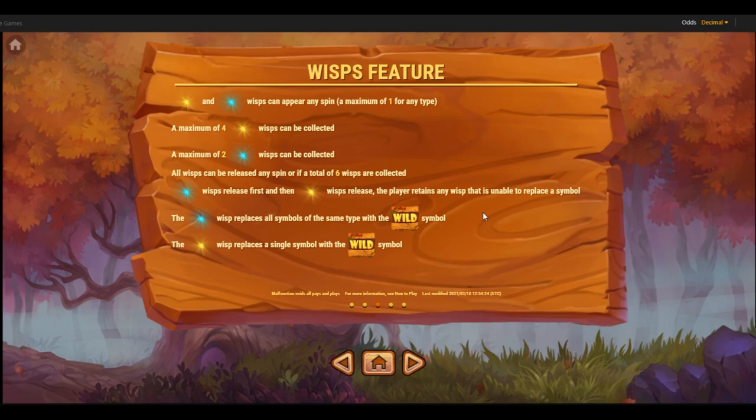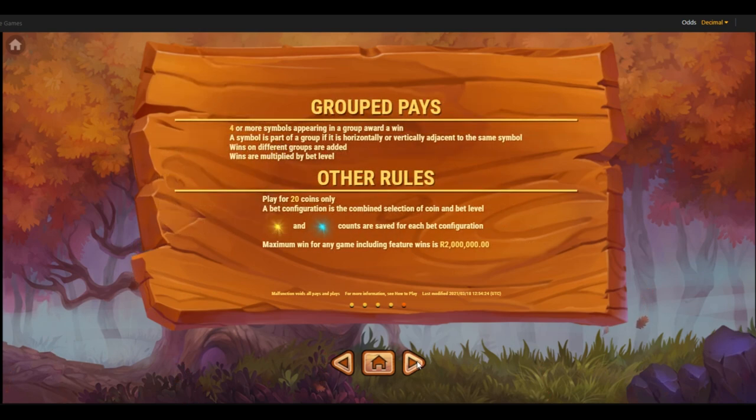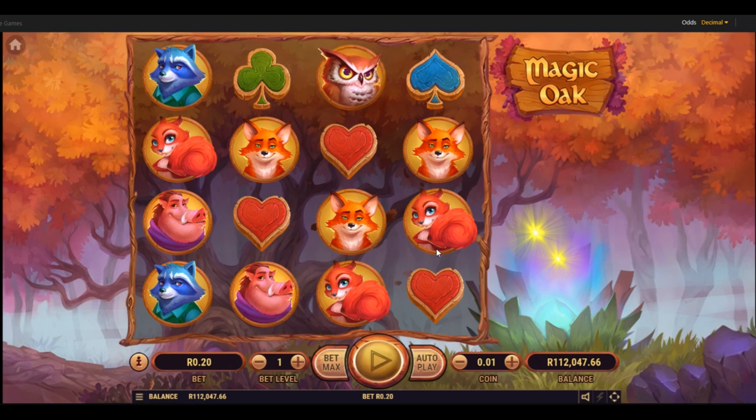That's going to trigger the Wisps feature. Then there's free games — if we get four or more scatters on the screen anywhere we'll get some free games. Grouped wins: four or more symbols appearing in a group award a win. A symbol is part of a group if it is horizontally or vertically adjacent to the same symbol. Wins on different groups are added, and wins are multiplied by bet level. Play for 20 coins, with a maximum win of 2 million rand.